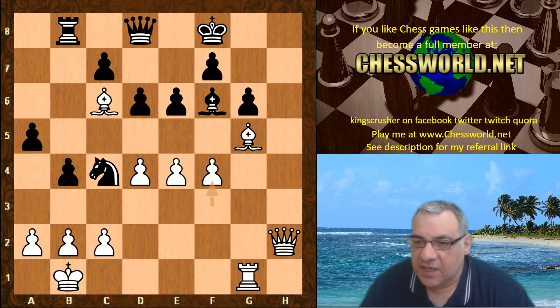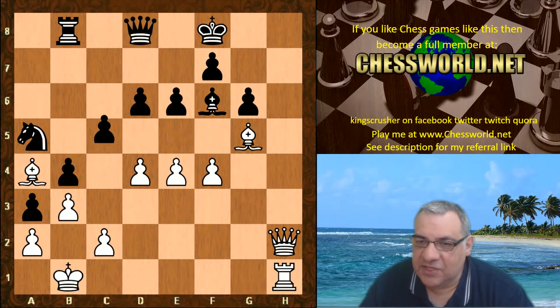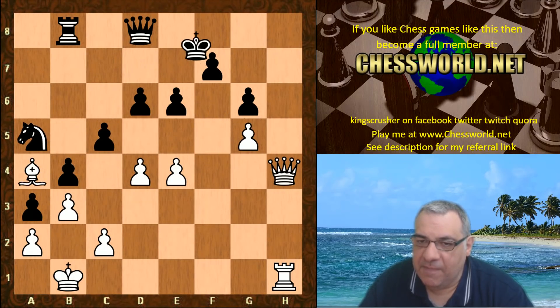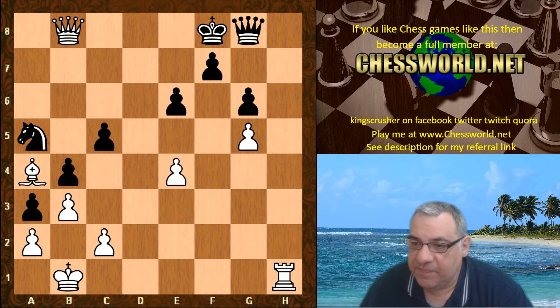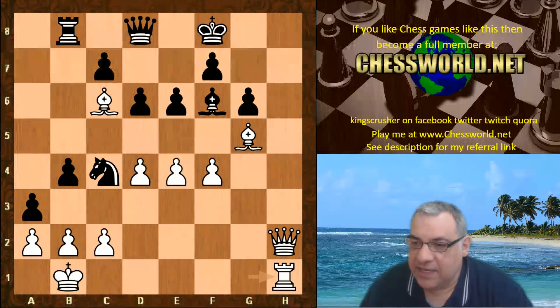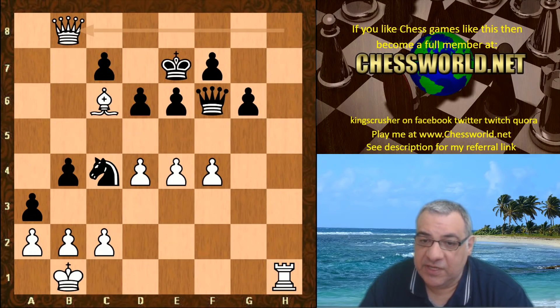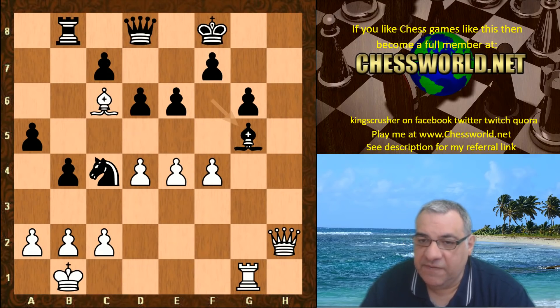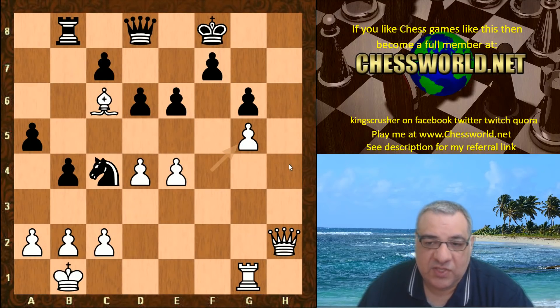We have Bishop-takes g5. If black plays something like a4, white builds with Rook h1 — the pressure is just lethal. Black is in a massive bind and in these scenarios with the king in the center it's not surviving. Simply Bishop-takes check here picks up the rook as well. So Bishop-takes g5 was played, f-takes — a miserable state of affairs for black's king safety. Stockfish's gambit is extremely strong.